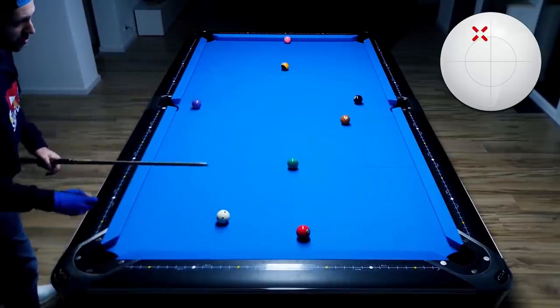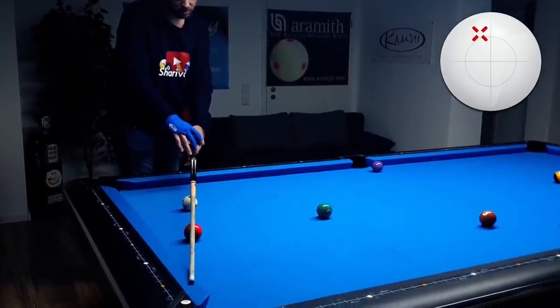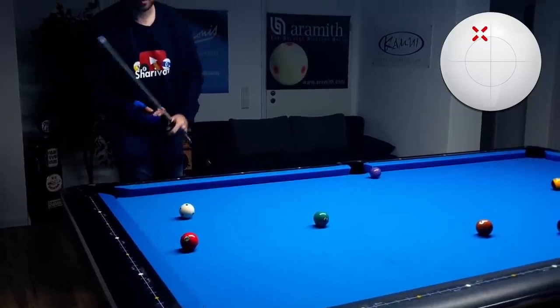If I'm using left spin I have to aim a bit fuller — meaning I'm pretty much aiming straight. The cue ball is pushed to the right and I'm able to make the object ball.